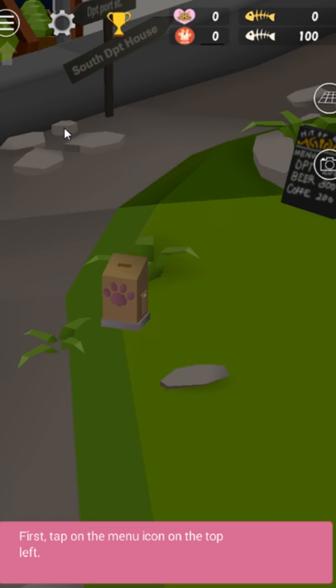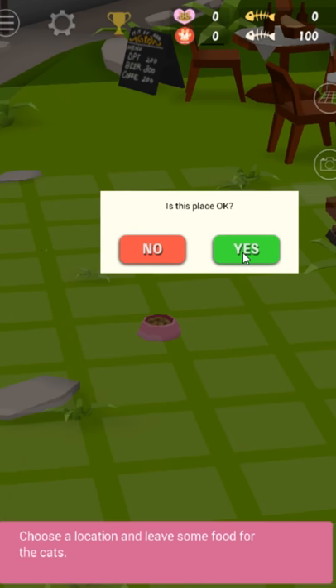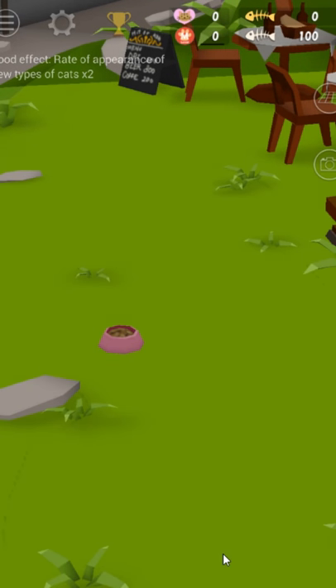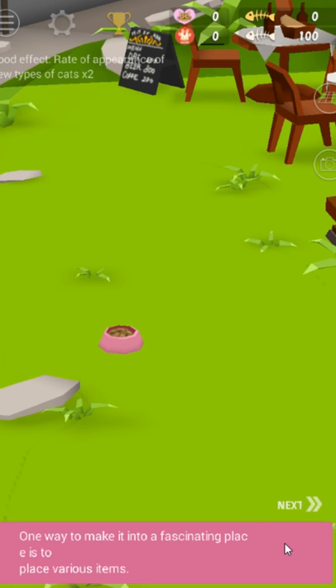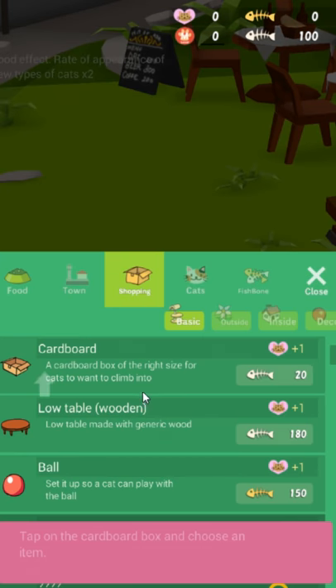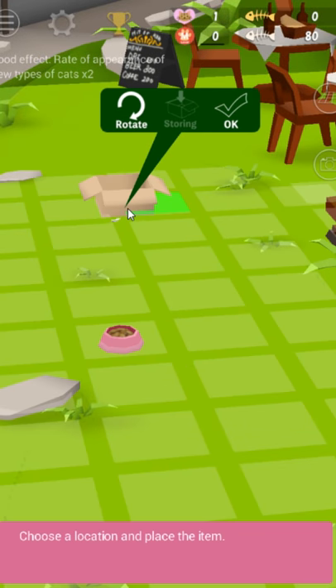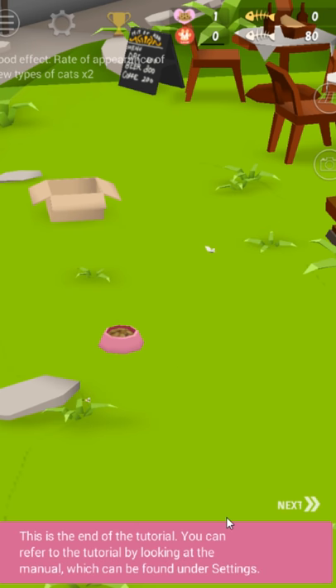First tap on the menu icon to the top left. Tap on the place item. Just have some dry cat food — lured by the smell, other types of cats might come by. Friendship increases your garden to a fascinating place. They're not the best in English, you can kind of tell, but that's the case with a lot of these little mobile games. You can make a cardboard box. You can accessorize your garden. You have a cat fascination level, which is one of the finest statistics. This is the end of the tutorial.